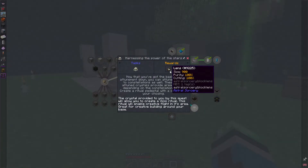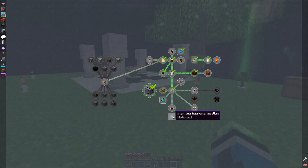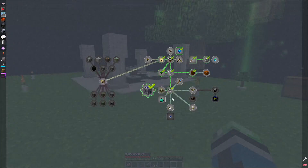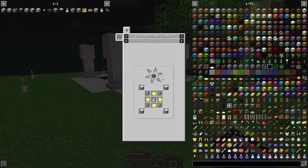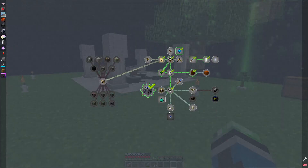Ritual pedestal - oh! That might actually be a good idea. Tune rock crystal - doesn't seem like we know it's there yet. The crystal provided by this quest will allow me to create a visio ritual, which enables creative flight in its area - great for building around the base. The starlight infuser is this early? Thawmium screw, electron plate, liquid starlight, rune marble. The infuser is available much earlier than typical in Astral Sorcery - use the sextant to see how it's built. This is a great method for early game diamond processing as well as lapis-infused weapons and tools.